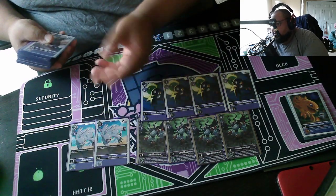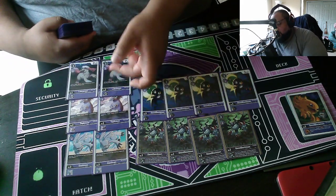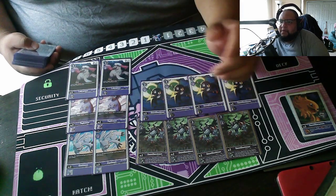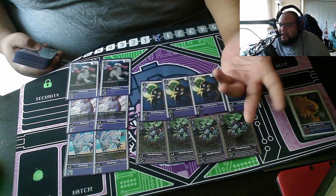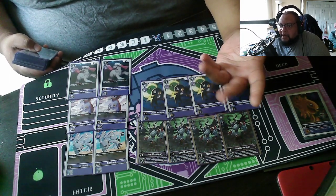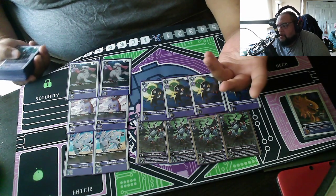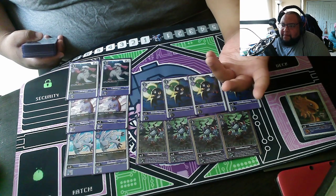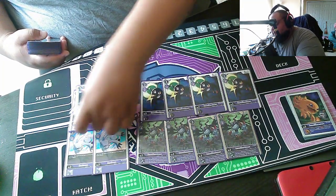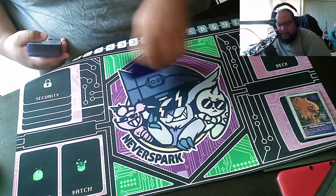We played four more copies of just vanilla Devimon, and to round it off, two copies of Gazimon — no sparking over here — two Tapirmons, and two Labramons. I may cut Tapirmon and just go to four Labramons, because you do want that filter. Even though Tapirmon draws a card when it dies, it's kind of a two-turn card. Labramon gives you that immediate filter — you get to set up your trash and add a card to your hand, which gives you that immediate satisfaction.